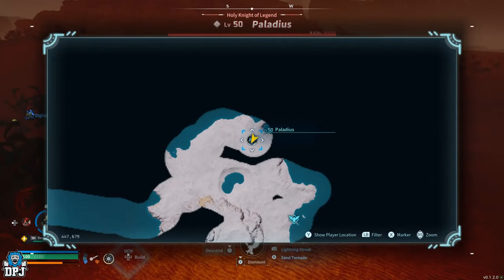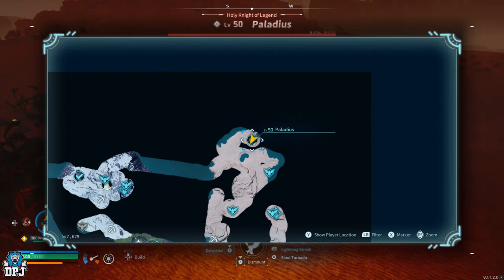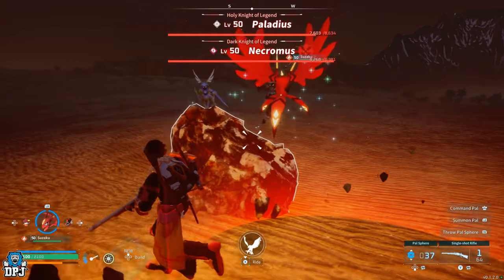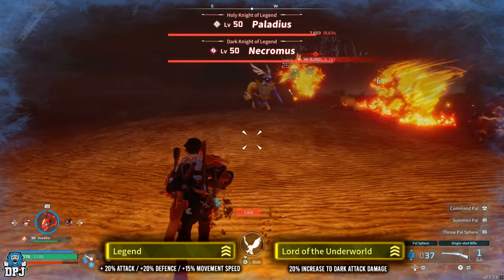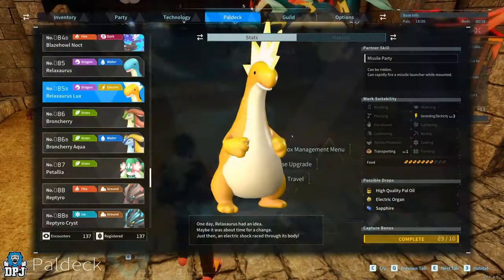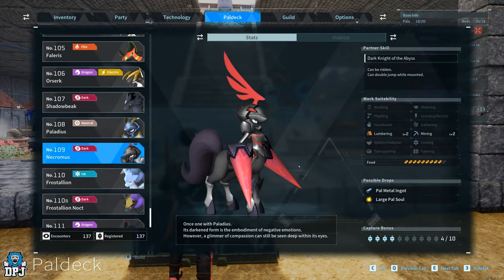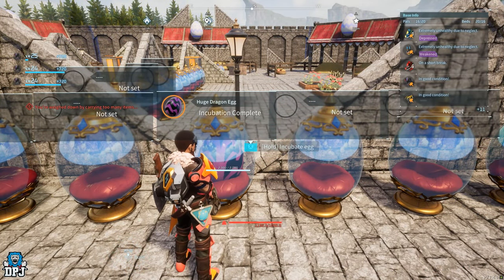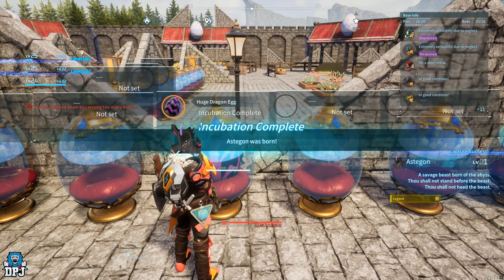From here you need to get yourself a Necromas if you don't have it already. This world boss is important - he has Legend and Lord of the Underworld on him as standard, two very important passives to this setup. Once you have this Necromas, breed it together with the Relaxaurus Lux - this guarantees you an Astegon baby. Breed these until you get the Astegon with all four passives on it. No excuses - you need all four passives on the Astegon, it's an absolute must.